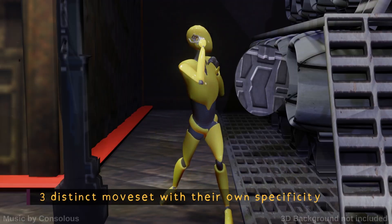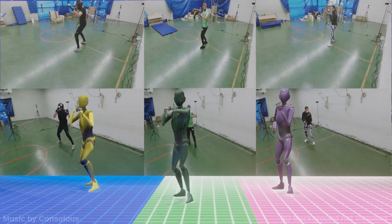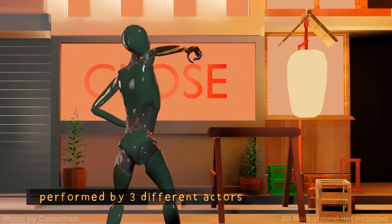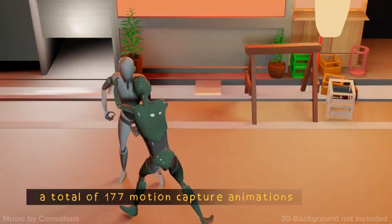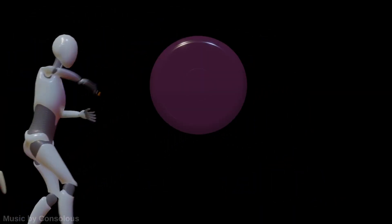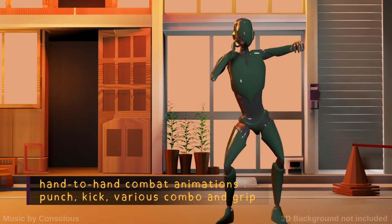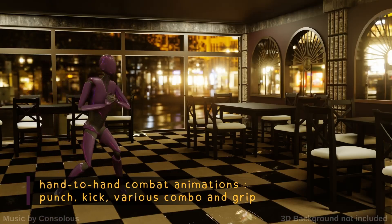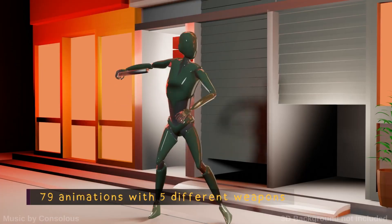The animations include idle, object pickup, open/close guard, taking hits with or without guard, moving, punching, elbow strikes, kicks, pickup animations, handstands, standing up, and more. This looks great — lots of high-quality mocap animations. If you're creating a beat-em-up arcade game these would work perfectly, though they could fit other game types too. These are normally £77 but just £23 on sale.